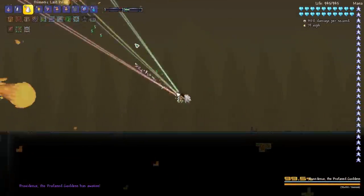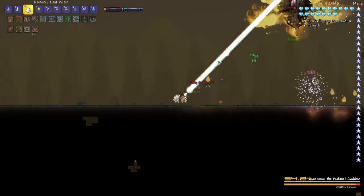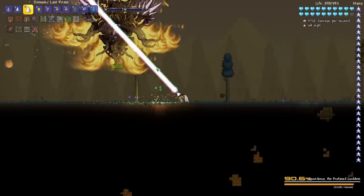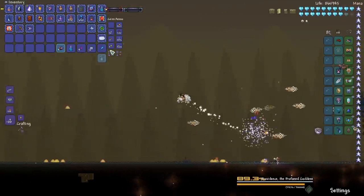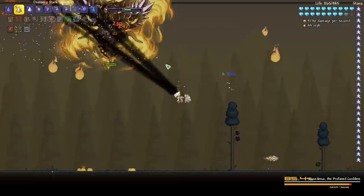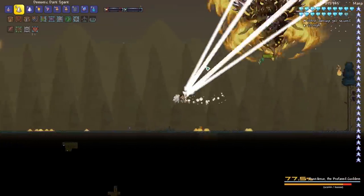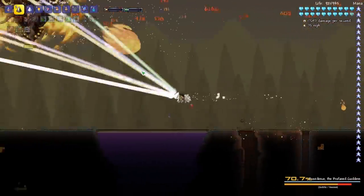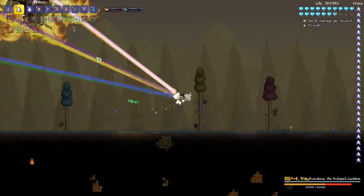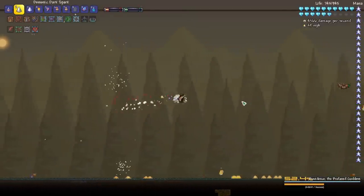Let's take a quick look at how these weapons perform on bosses. Here we are with the Providence boss. The Last Prism isn't doing that much damage; I wouldn't probably use this compared to some of the other weapons. You could probably defeat Providence on your first time with it, but I would probably use the Effervescence instead. And here's the Dark Spark doing pretty well — a lot more power than the Last Prism. Already it's starting to ramp up its damage quite a bit. The range is so good and it just spreads out, making it easy to keep those hits going. It just makes it feel super exciting with all of the visual effects.